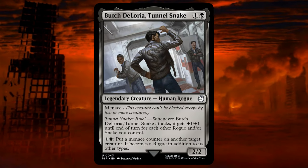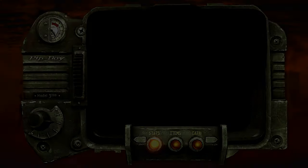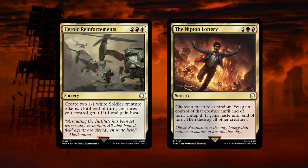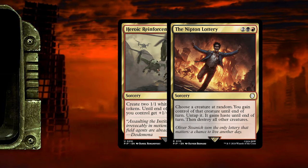Butch Deloria. In terms of spells, we have removed 2 sorceries: Heroic Reinforcements and The Nipton Lottery. The Nipton Lottery would work better in a Sacrifice deck or Chaos deck, since you choose the creature at random.